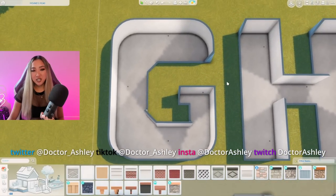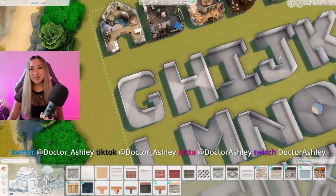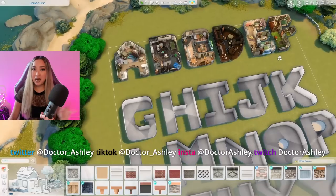You know what time it is — time for us to see which letter of the alphabet makes for the best home floor plan. Today we're going to be tackling what I think is going to be one of the most difficult letters of the alphabet: the letter G. Here we are in our G shell, and we are officially on the second row of letters in the alphabet series.